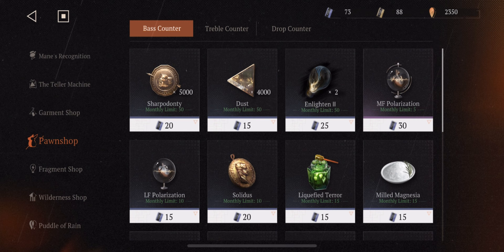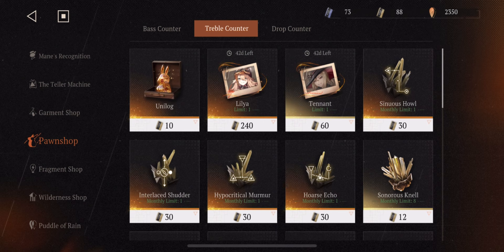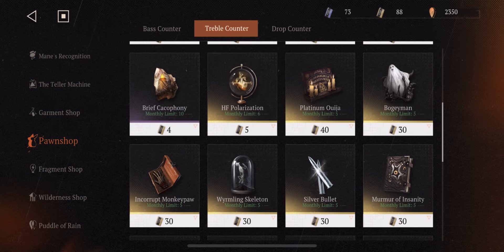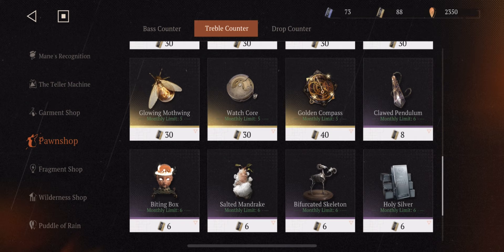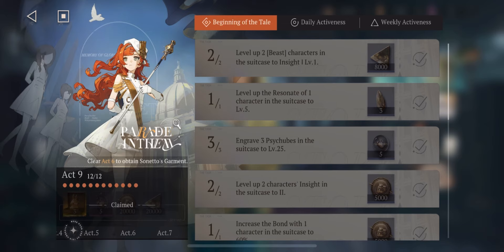There's also the Trouble Counter — that's the high-end store. I don't really spend from there; I'm saving to potentially get a six-star unit, which takes a long time. Whenever a new unit comes out I want to summon, and you do get good upgrade equipment here that's kind of hard to get otherwise. I don't think it's worth spending 30 just for one. There's also a drop counter where you can convert clear drops to Unilogues. For this shop, save most of it — especially the Trouble Counter currency — and use the base counter ones for Unilogues or whatever you really need.